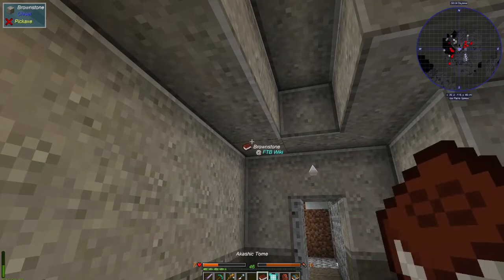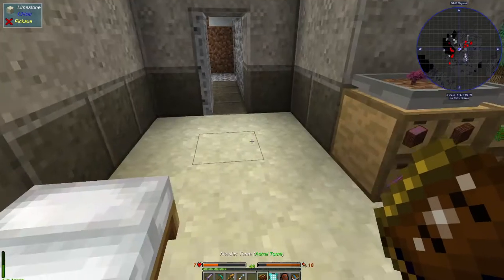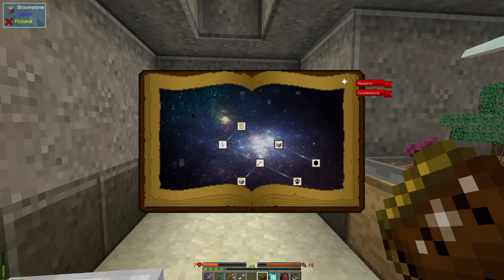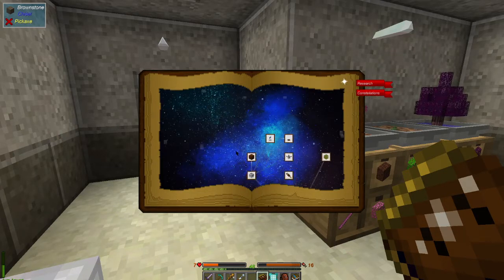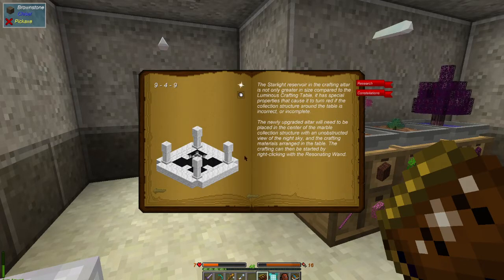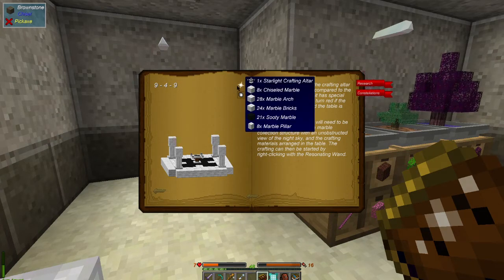All right, let's get the book open. I think this is a new chapter. Let me find the right one — it shows us what we need. The marble arches look like they need to be around the outside.